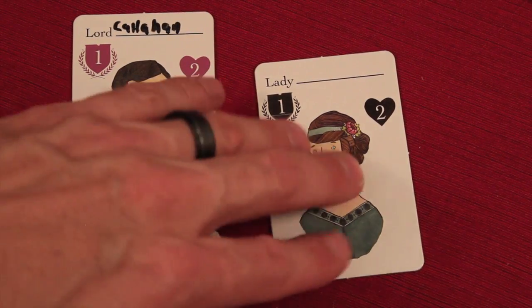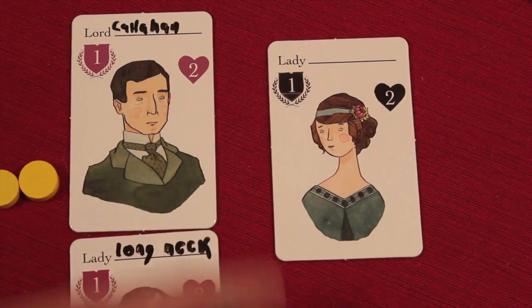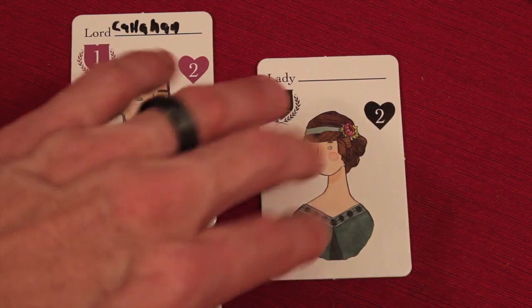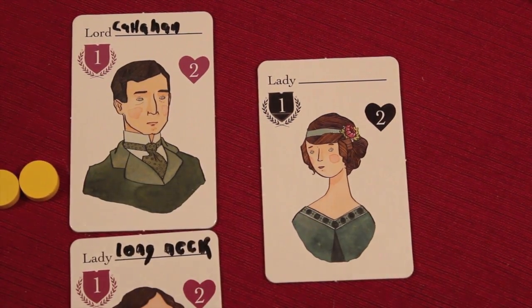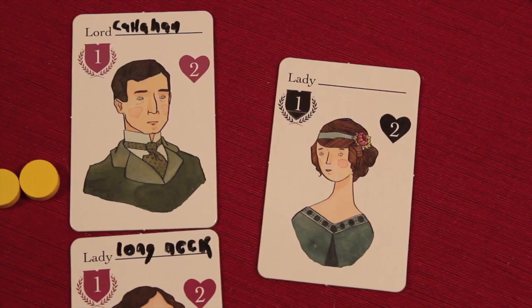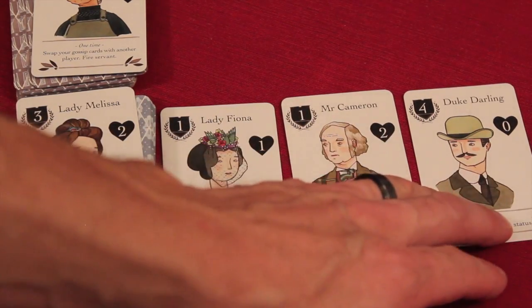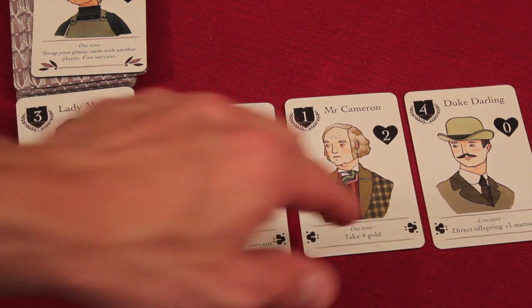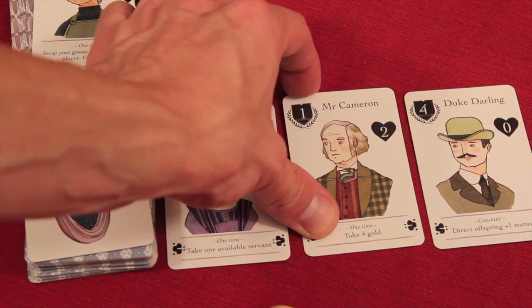Notice this couple has a kid now. People can have multiple kids. So maybe on my next turn I would take two gold or a gossip card and try to get the daughter to marry somebody. Let's talk about marrying a suitor. She has one status. The available suitors — there's two guys. There's a variant in the rules that you could do same sex. This suitor is the same status, so she could just marry him for free.